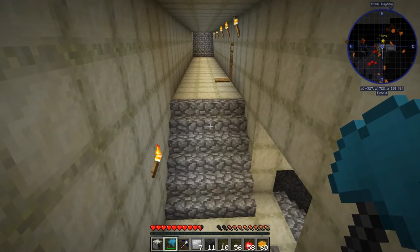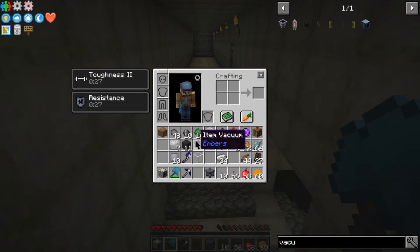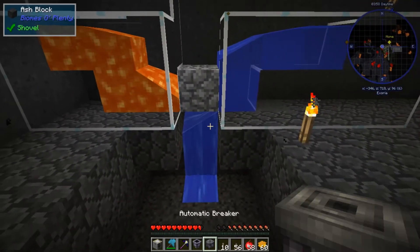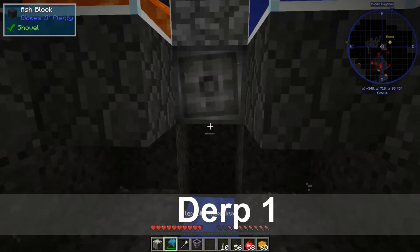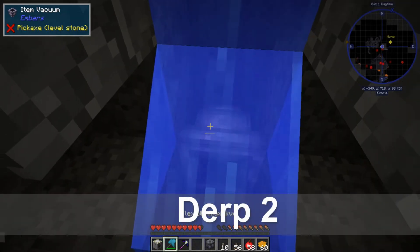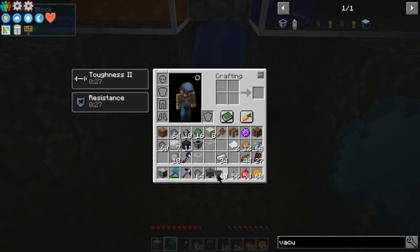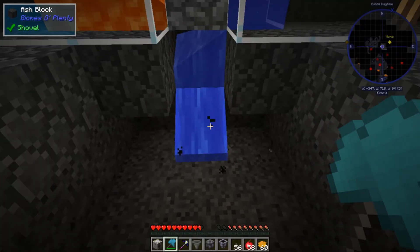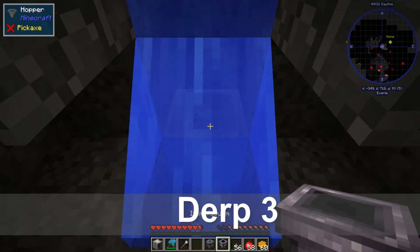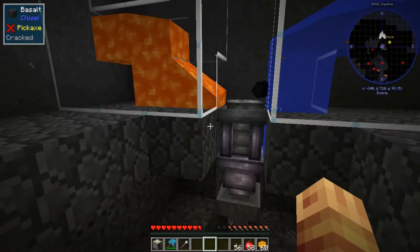Alright guys, I've got the vacuum hopper and the automatic breaker. Let's get downstairs - I've already dug out underneath ready for these. Here we go. We need to put that underneath - not like that, you muppet Fibro, you put it on underneath the wrong way! We need to put that in first. We'll put the hopper down first and then it might go into position. Put the hopper down there, then the vacuum hopper, then put that on top. That starts breaking but nothing works yet.